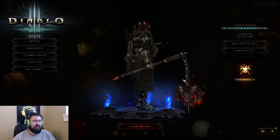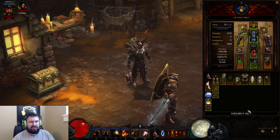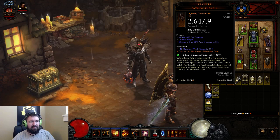Hey guys, Omnirath here, and I'm going to be talking about my Holy Shotgun build for the Crusader. First off, we've got to get one thing out of the way here — it is not Shield Glare. This build does require a specific item to be effective. That is the Fate of the Fell two-handed flail. It's legendary.